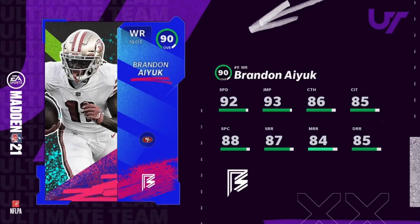I'm going to go ahead and give you guys a snapshot. Brandon Aiyuk — we already have him as one of the players that we utilize on the squad, and now he's going to be getting a major boost. You guys are going to see that 92 speed go all the way up plus 4 to a 96. That's going to be major.